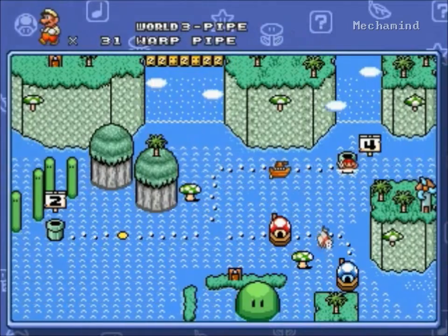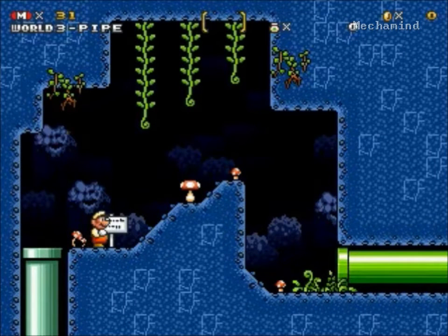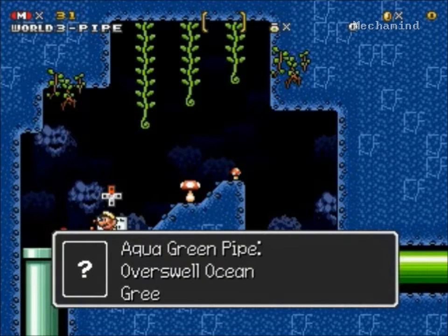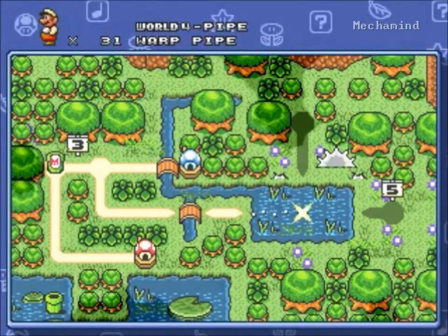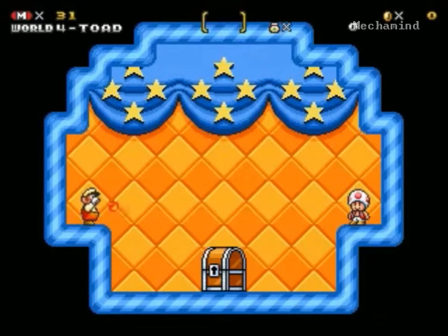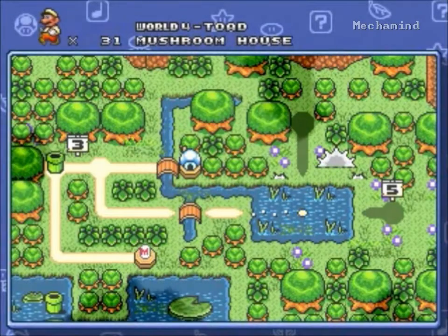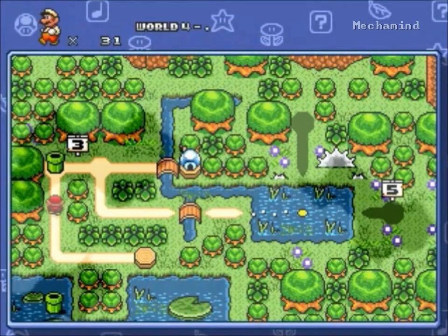It's time to continue on the warp pipe. The pattern of course: we got the green, we got the desert, we got the water, so next we'll see the green pipe — Yoshi's Island curious forests. We're going to break the pattern a little bit; we're not going to be super giant, we've had a few giants already. We've unlocked three paths and I haven't even started yet. We'll check out this mushroom house first — only got one chest. Pick it up — we only get one P-wing for this. It's a matter of when we would want to use it.